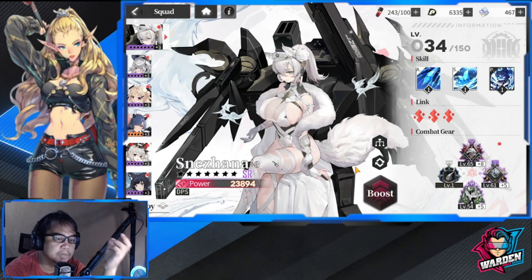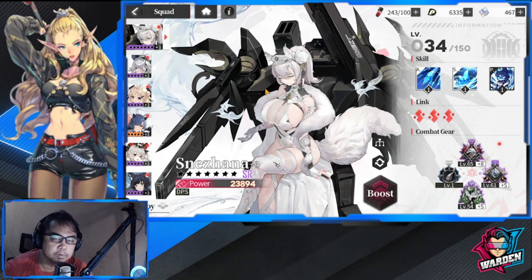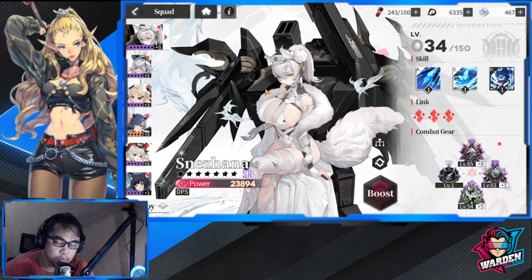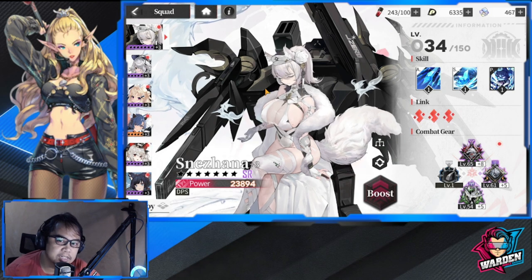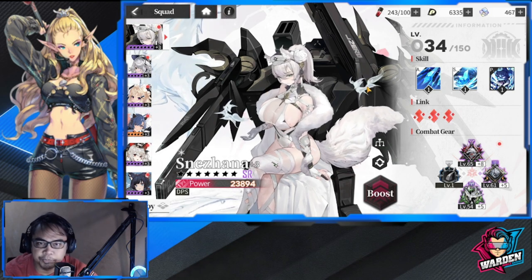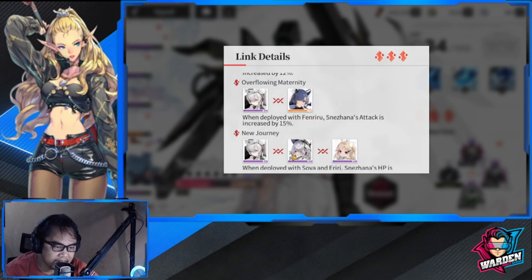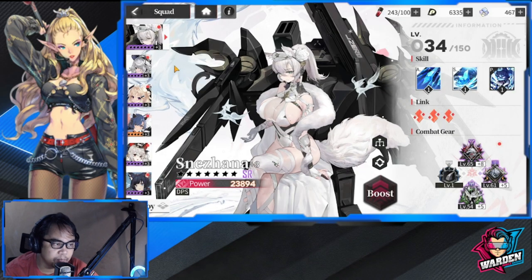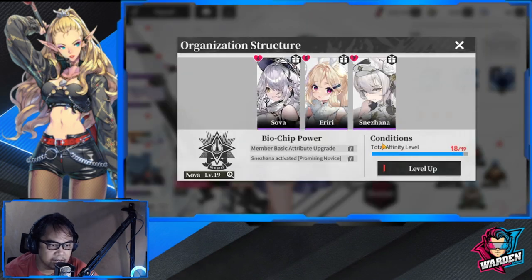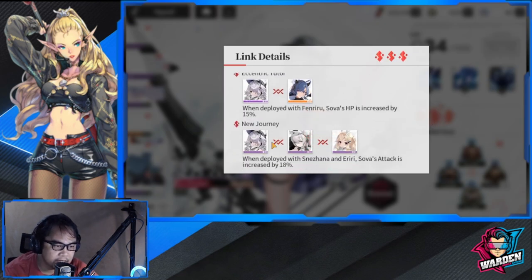I'm going to discuss things you can tweak in your lineup little by little so you can progress consistently without running into too many obstacles. First is the link system. Each case has its own link system, and if you use cases within the same team, there are certain buffs — it's big: 18 HP, 15 attack here, and 12 here. For Sova's link system, Gura is here, Fenriru is here, and there are others too.